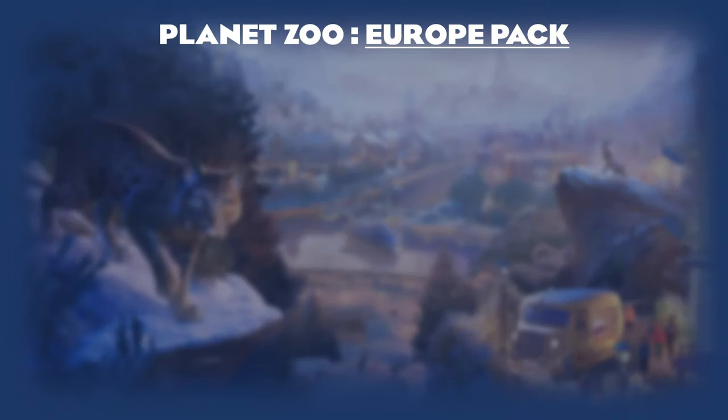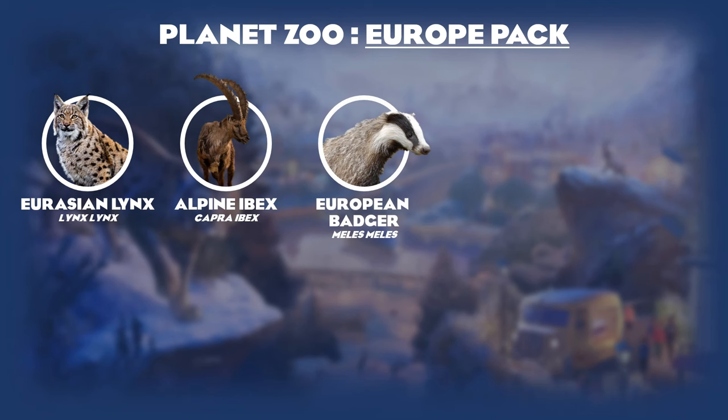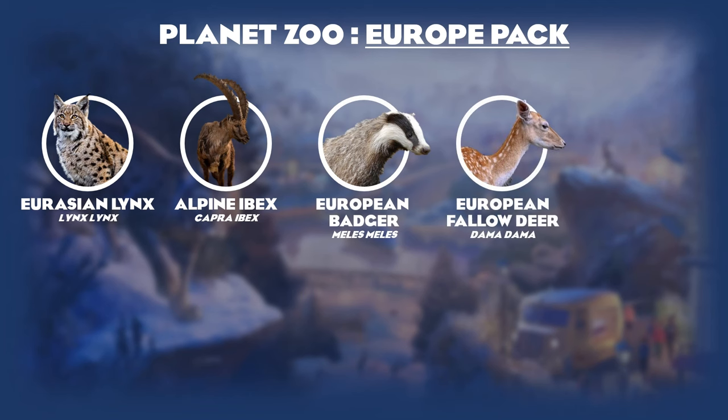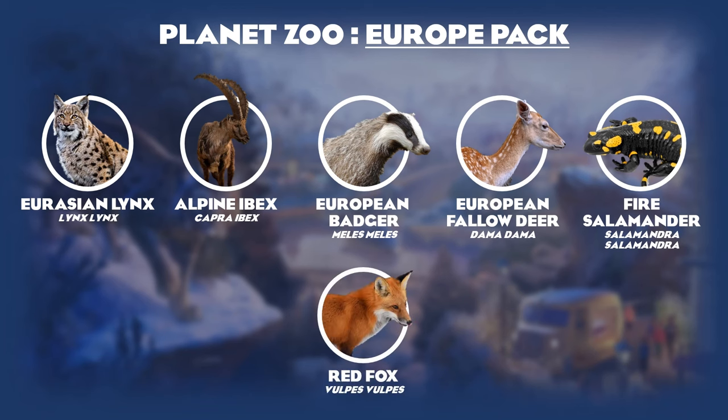The last DLC of 2021 was the Europe pack, which many thought would be our last continental DLC until the latest DLC this year. It added four habitat animals and one exhibit: the Eurasian lynx, the alpine ibex, the European badger, the European fallow deer, and the fire salamander. If I would change any of these animals, I'd probably swap the badger for the red fox, though we did eventually get the red fox in the twilight pack.